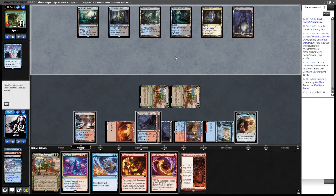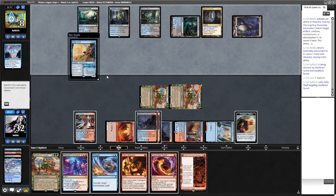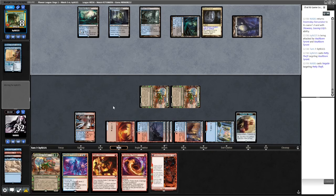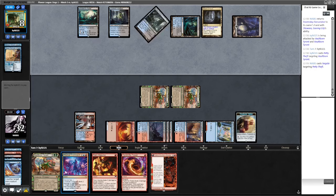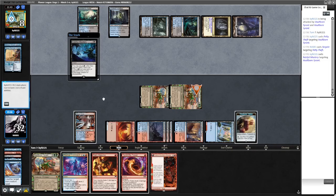Milling four is not lethal here. If they have the new Rivulet I can't remember how many that mills for. Do I Negate that? We can Prismari Command them to death - this can't block. I'm going to Negate that. They could go land, Restless Reef. I shouldn't have Negated that because we can Prismari Command for the last two points of damage. Opponent draws a card - that's fine.